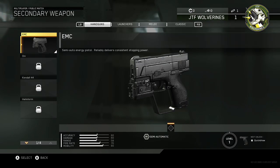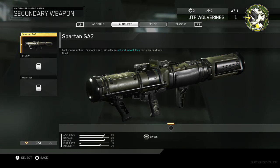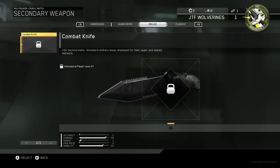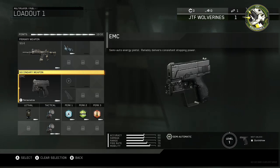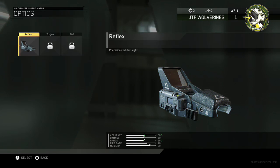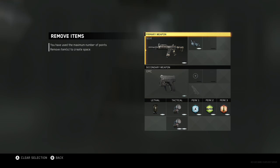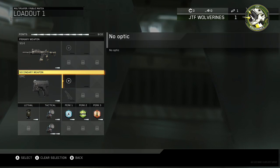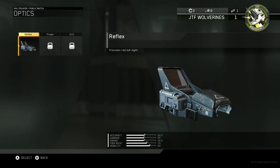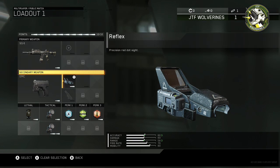Secondary weapons: the EMC as a handgun, the Spartan as a launcher, combat knife as melee — unlocks at Level 37 — and the Classic, which looks like an automated pistol. You've got attachments and optics for secondaries too, and you can transfer an optic from your primary over to your secondary if you want.